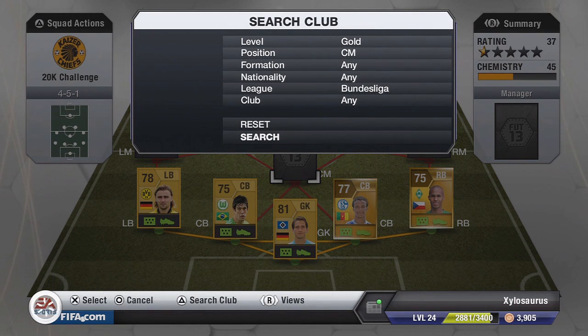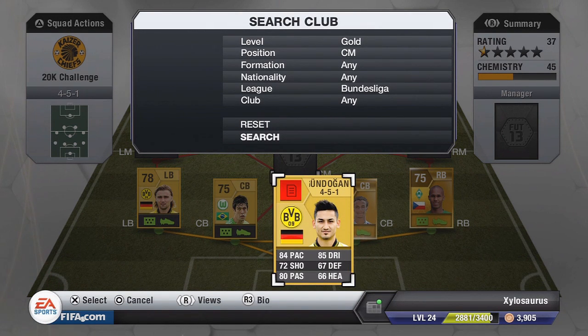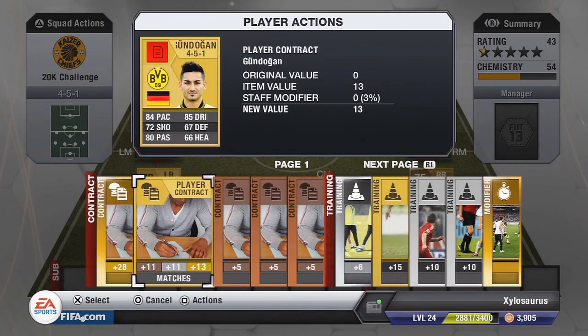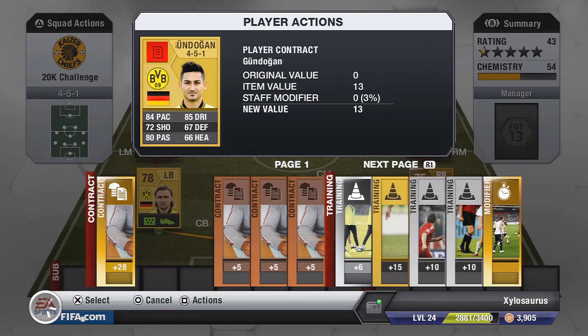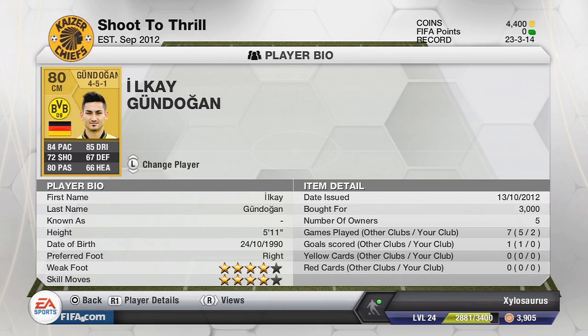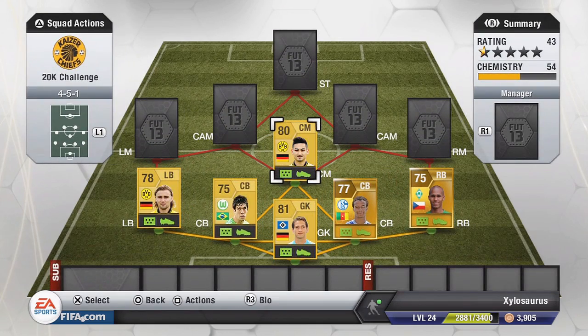First of all though, we're going to go on to the centre midfielder, who doesn't have a contract right now. We have Gundogan — 84 passing and 85 dribbling, which is absolutely insane. A 72 shot as well, which is really good, and 80 passing. I actually can't wait to use this guy. If I just apply a contract to him quickly, we see that he is rated 80 overall. He costs me 3,000 coins and has 4-star skills and a 4-star weak foot. He looks like an absolute beast.